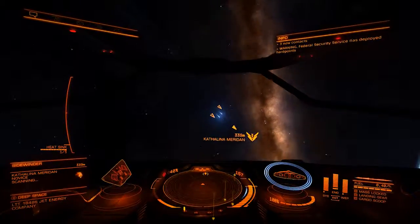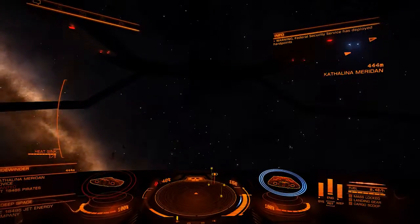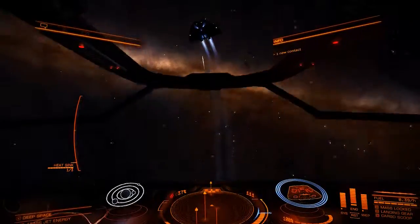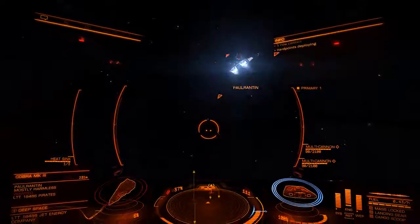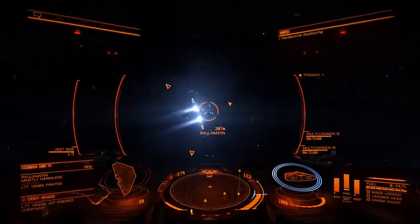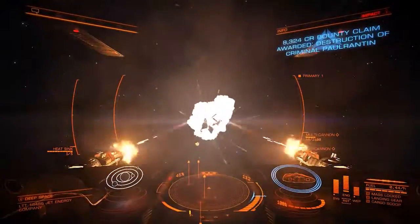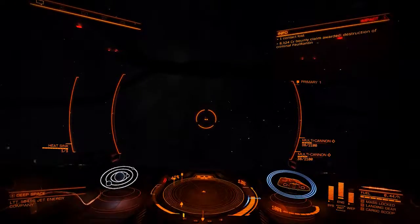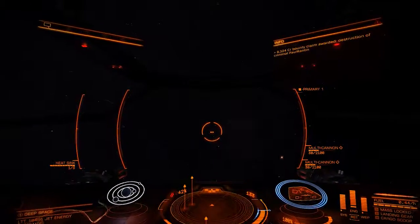Target shields offline. She's wanted. Target shields offline. Alright, let's get this guy. Not letting you get away from me! Sit down, kid. 8,300 credits — nice. For the destruction of criminal Paul Ranton. What a name.